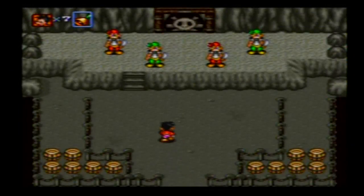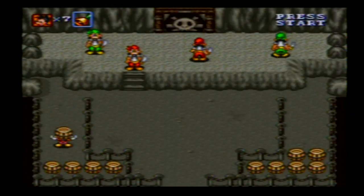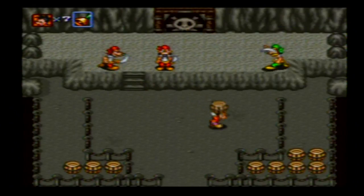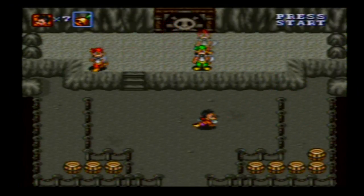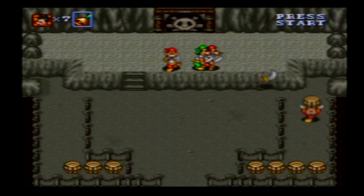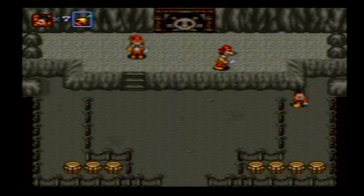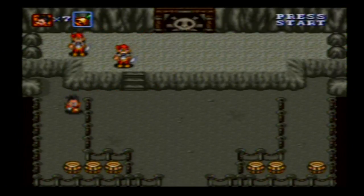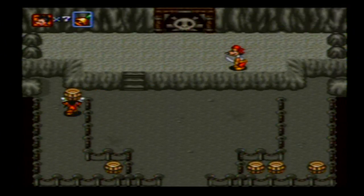And now we've got four pirates to deal with! Because we're maxed, we have to use eight barrels in order to get rid of them! My preference, of course, is to destroy the green pirates first, since they're the only ones that can harm you without barrels! Of course, if the red ones get in the way, that's not really an option. But eventually we will destroy everyone and be left with just ourselves and an open door!